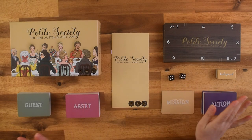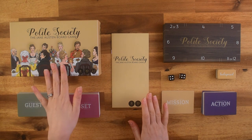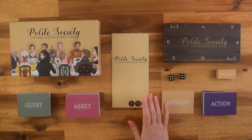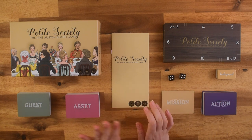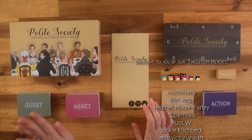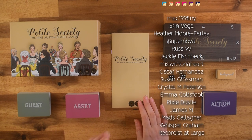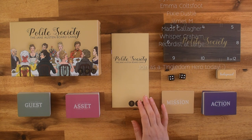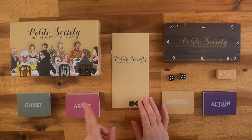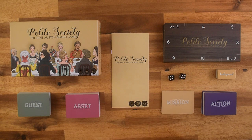Hello, my tinglings. Welcome back. I'll be looking again at Polite Society, the Jane Austen board game. Today I'm going to go through and teach you how to play the game. I have read through all of the rules and did play through once by myself, even though it is a minimum two-player game. I like to adapt games to play on your own, so we'll do that in our next video. But for now, I just want to go through the rules and how to play.